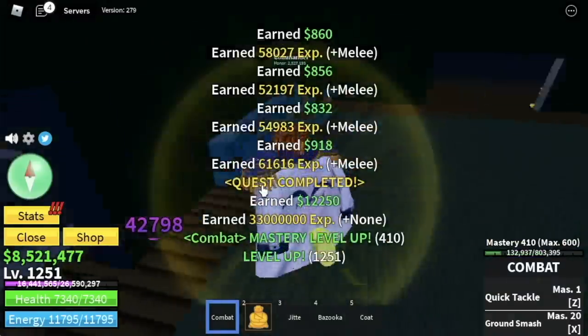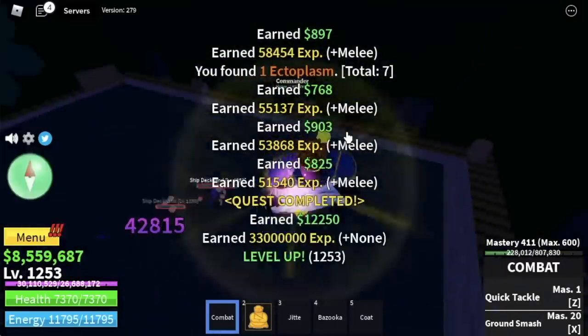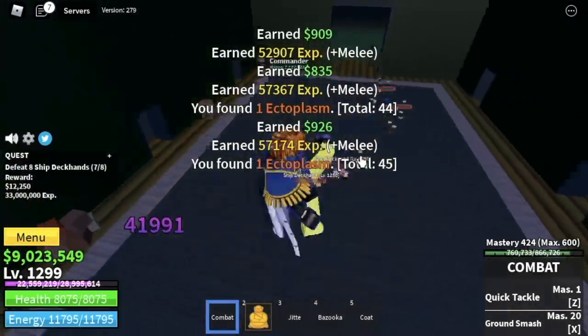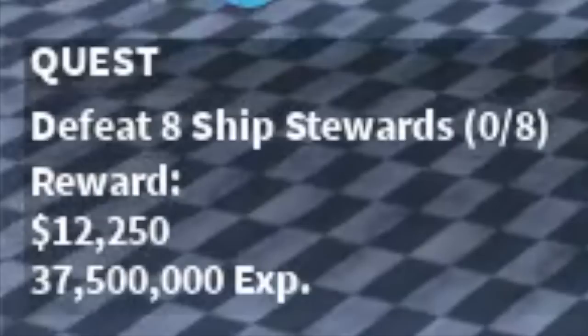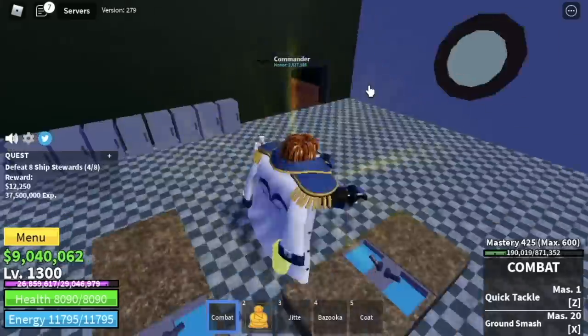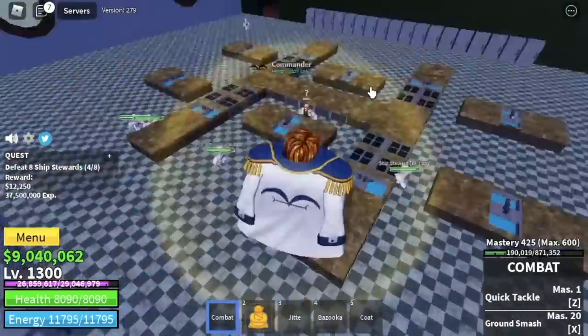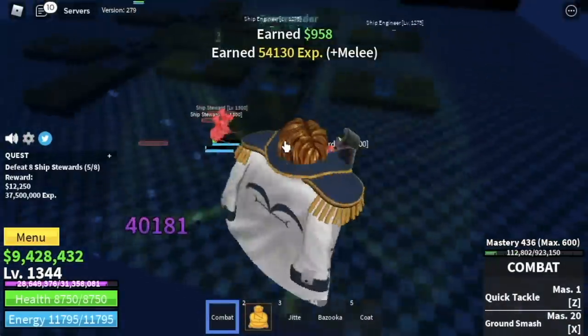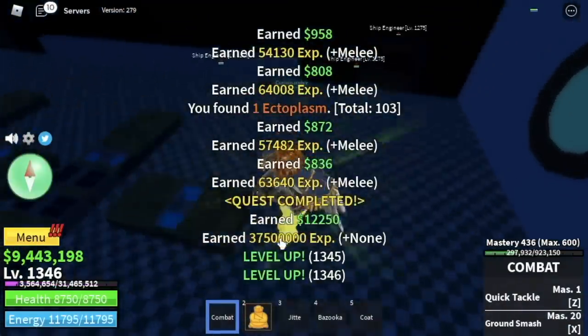This is the area where you can unlock the Ghoul race, and that race is best for Buddha fruit users. But we're not going to unlock that in this video. At 1300, next up are the Ship's Stewards. They're located here — lure 4, turn on your observation haki, use your combat left clicks, and that's it. You're gonna leave this area at 1350.